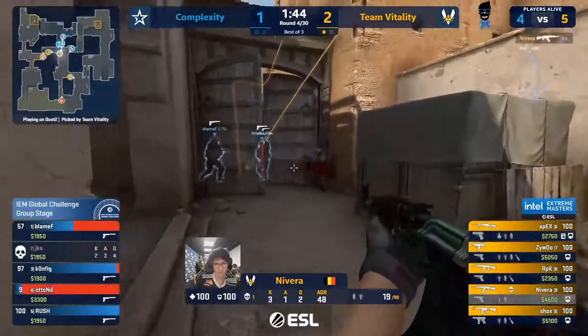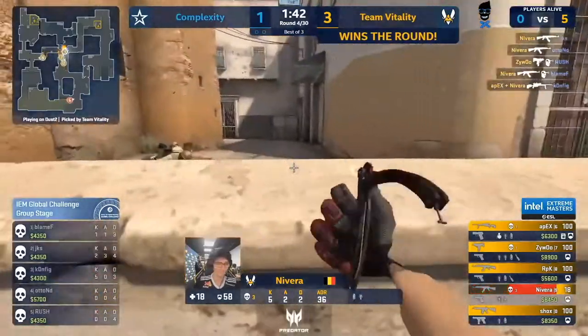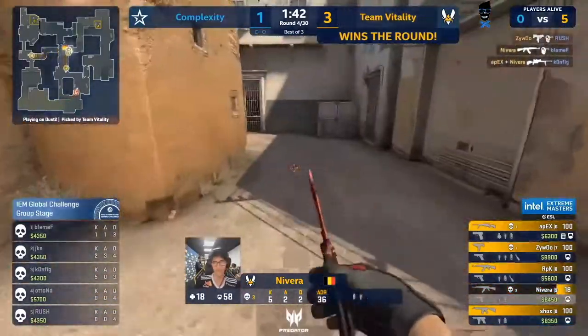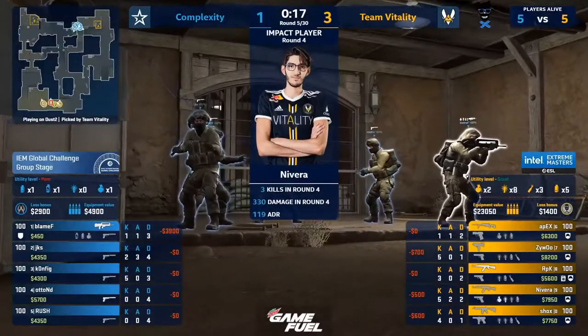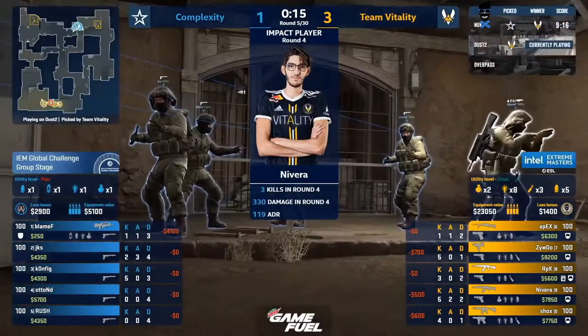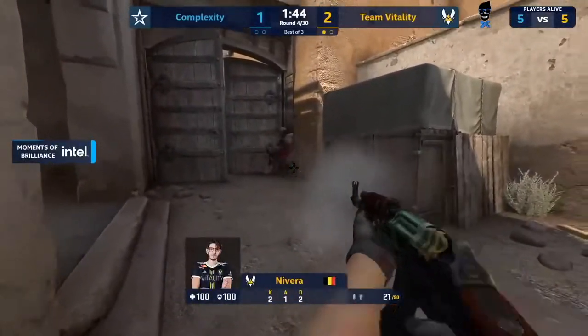The double nades into the door — it's like they're aware, it's like they know. Nevera getting stuck in, farming some of those eco kills. Vitality up to three and now Complexity finally buying back into this game — gonna get the AWP on Otto as well, so hopefully that's something for them to go off.